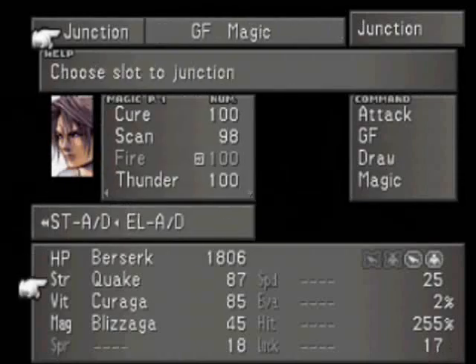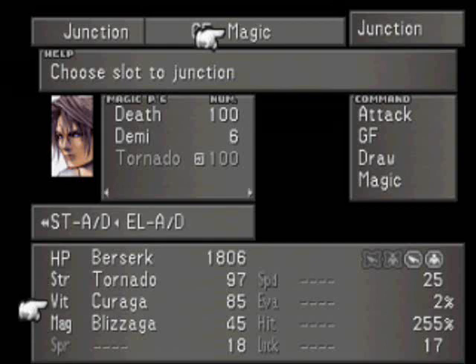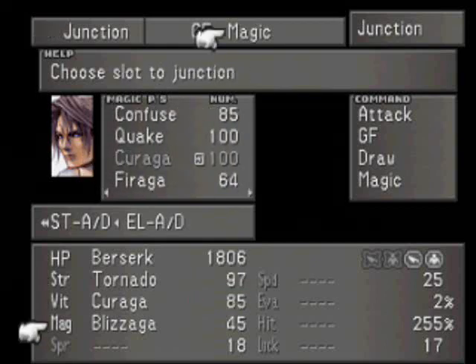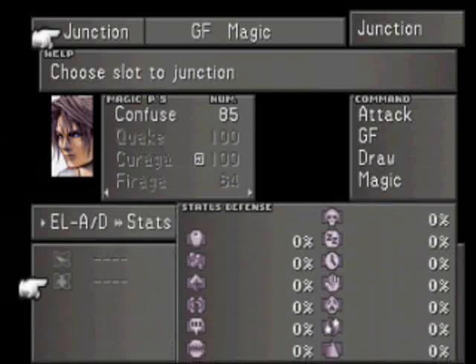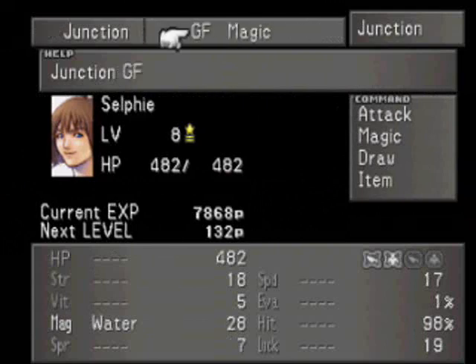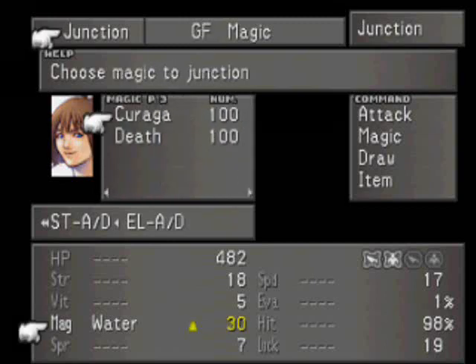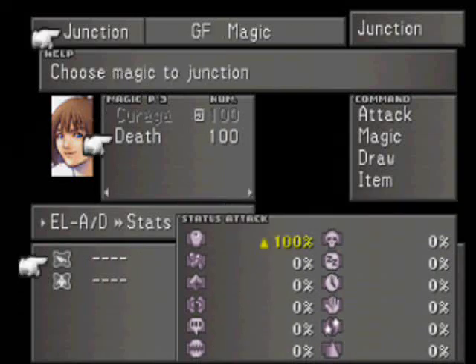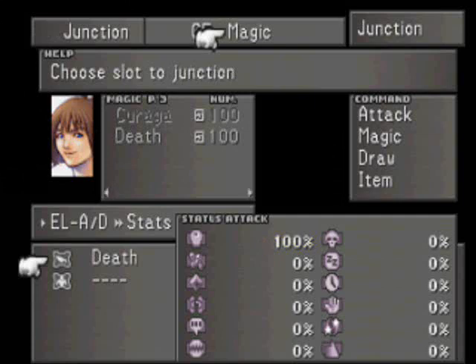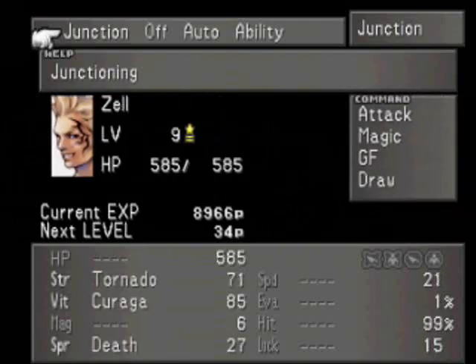Now that we have that, go to Squall, Junction Magic. Tornado will bring his attack up by another 10 points — very useful. Let's see what Quake does for his Vitality — it lowers it, but raises his magic a lot. So we're going to put Quake there. Moving on to Selphie: since she can't Junction anything to her Strength, I'm going to put Curaga here — yeah, that'll raise it two points, not a big thing. But this is why we wanted 100 Death — she has Death Strike on her weapon. That will come in handy because she has a chance to one-hit kill any enemies she attacks, other than boss enemies. Or if I wanted, I could Junction it here and have complete immunity to death, but I don't want that.